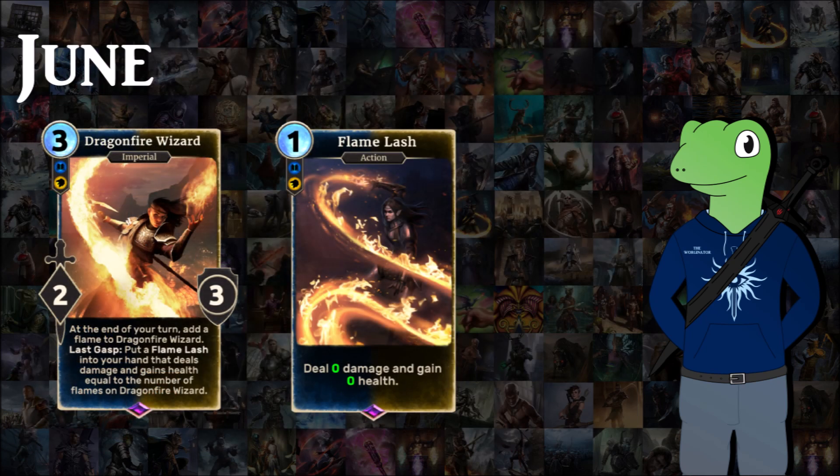June brought us Dragon Fire Wizard, a free cost 2/3 for Mage. At the end of your turn it adds a Flame to Dragon Fire Wizard, and as a Last Gasp it adds it to your hand. For every Flame on the card it deals one extra damage and you gain one health back — and you can target face, not just creatures. It has the same problem as Headless Zombie in that it can be silenced or banished, but in Mage decks you have a lot of control.